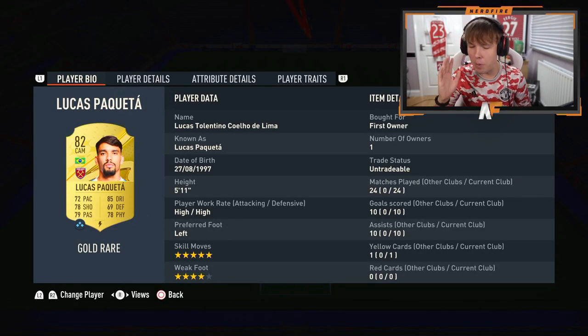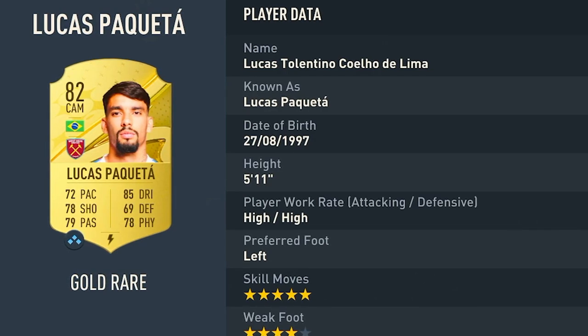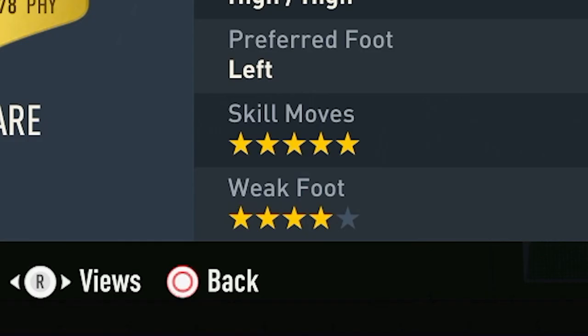Moving on to the CAM — this is probably my favourite player I've used so far this year, and the price is absolutely ridiculous: it is Lucas Paqueta. He is absolutely insane on this game. His card stats: 72 pace, which you'd think wouldn't be good, but this year it doesn't matter as much. 78 shooting, 79 passing, 85 dribbling, decent defending for a CAM, and decent physical with five-star skills and four-star weak foot. He's in my main team too — please try this guy out.